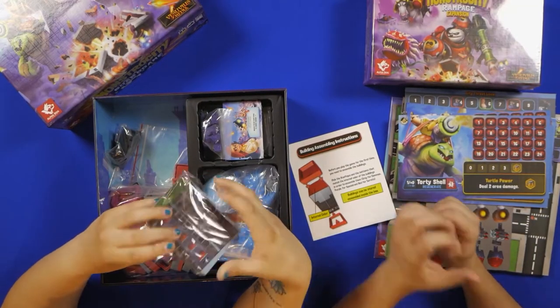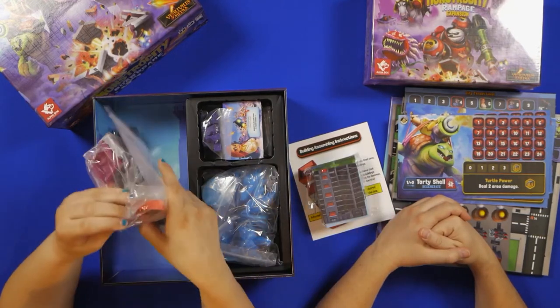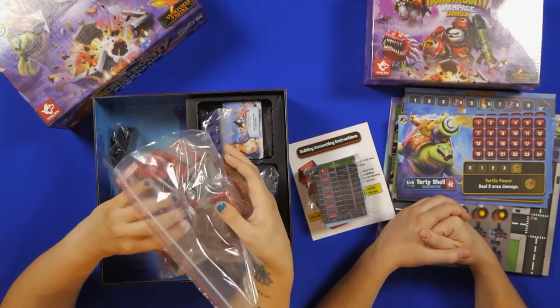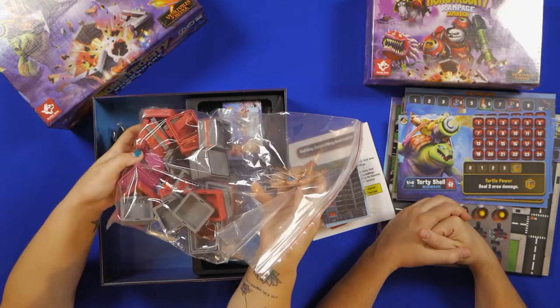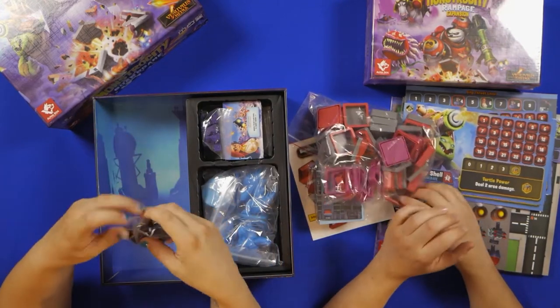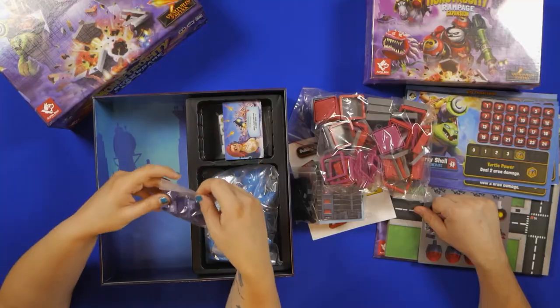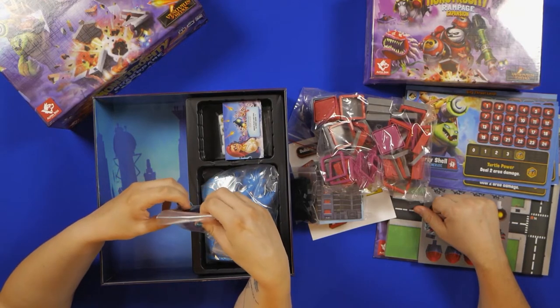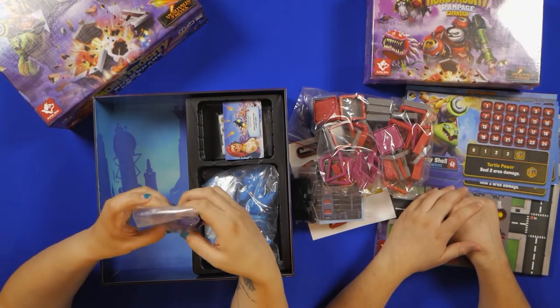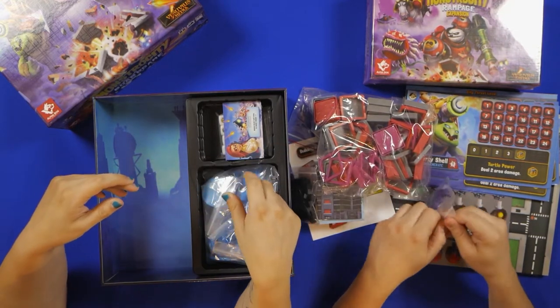Oh, these must be the buildings — nicely packaged. These are the stands for the buildings. Different colors as I went over before. Black little marker blocks. What else do we have here? Little cars! Vroom, vroom.